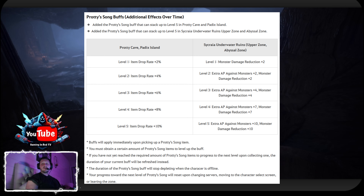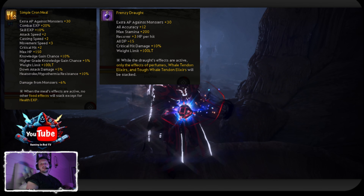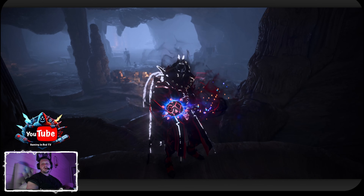Buffs that you may want to run to be more efficient at clearing include a simple Craw Mill, frenzy drought, tent villa buff, and church buffs — which can be hard for this spot since it is across the ocean, but you could do like the 4-hour buff. Then you have the Veil's Heart, and AP monster artifacts with really any PvE lightstone combination. Human damage is important at this spot, so you may want to stack human damage with your lightstones and with your crystals.